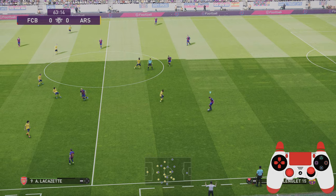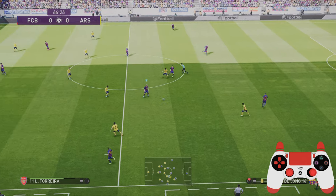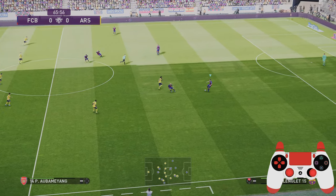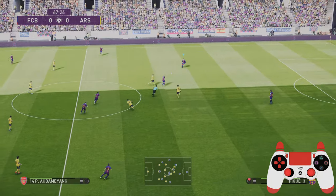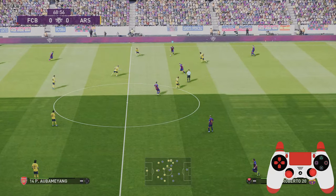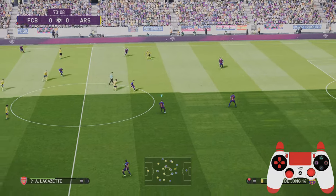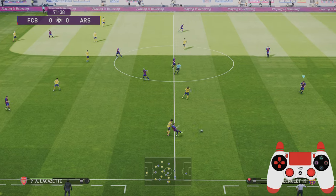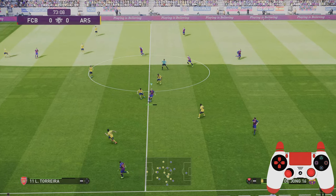To use finesse dribbling, all you need to do is release your left analog stick and use your right analog stick to move your player. You can see the controller in the bottom right-hand corner — this is a live input, so we'll be slowing this down shortly. It's just using the right analog stick, which will guide and drag your player, shifting the ball with very small movements.